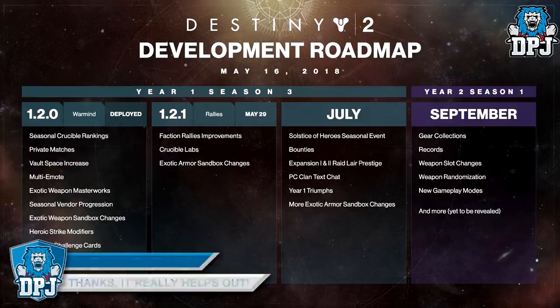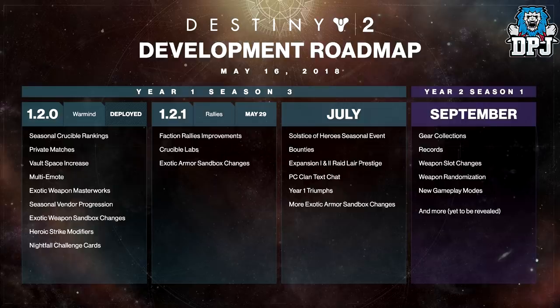We then see a new addition called Crucible Labs. Bungie states: Update 1.2.1 will include a new feature intending to give you a peek behind the scenes with a louder voice in our creative process. Crucible Labs will give every player of Destiny 2 access to experimental PvP content. We'll then have a chance to solicit your feedback to guide our final iterations.